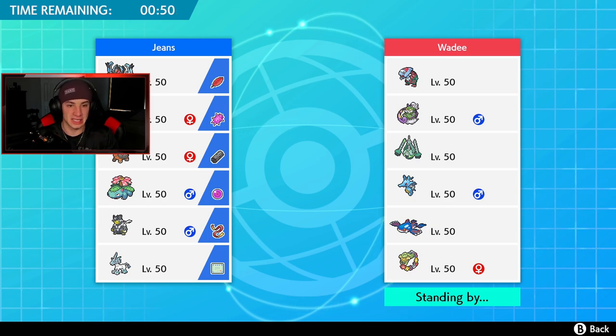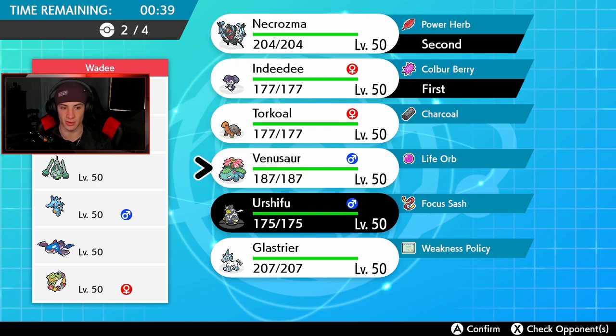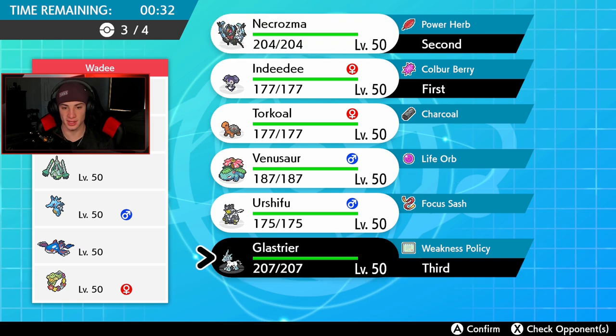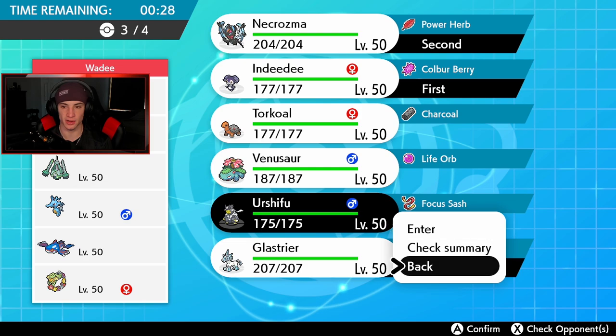I'm going to bring Indeedee and Necrozma, set up Trick Room so he doesn't take complete speed control, go for some Follow Me's, then roll out. I could bring Glastrier — he's an absolute monster and can do well here. Final spot will be Urshifu in the back end.